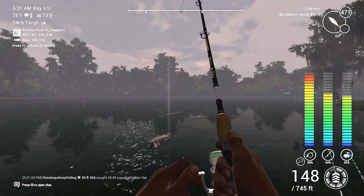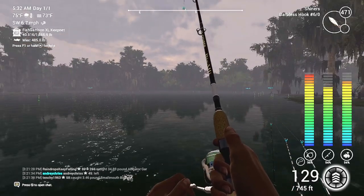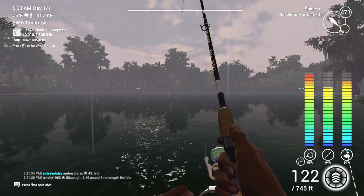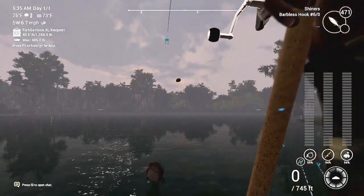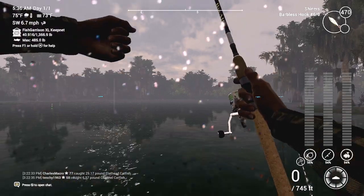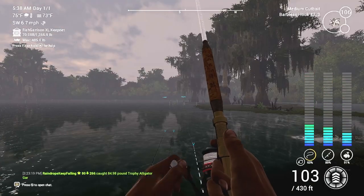Somebody just caught a gar — look at that! That guy caught a gar, he must have cast his line out real far. This one's taking a minute — we caught this on shiners on the six odd hook. Alright we're reeling him in, he looked like a big one. And that is just a regular flathead — get out of here, regular catfish.